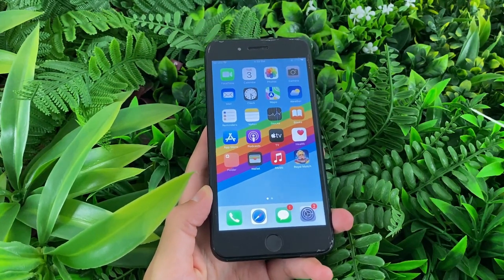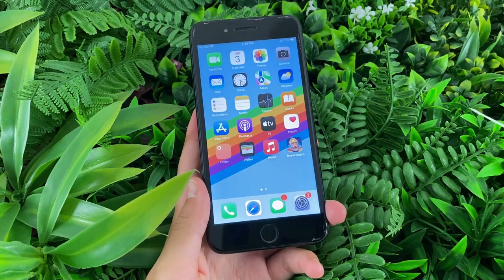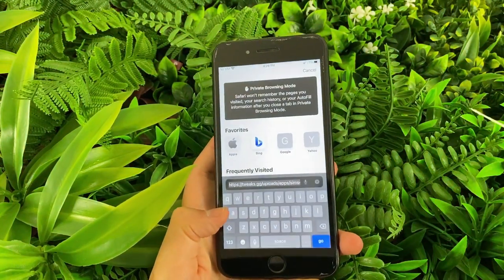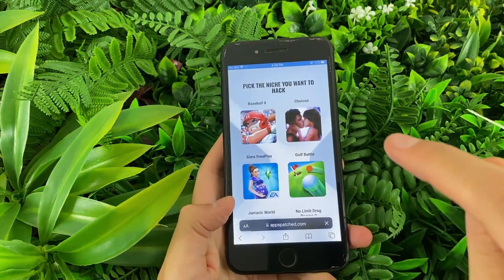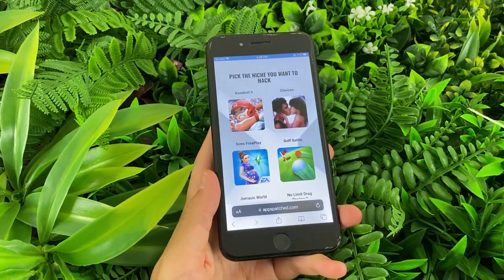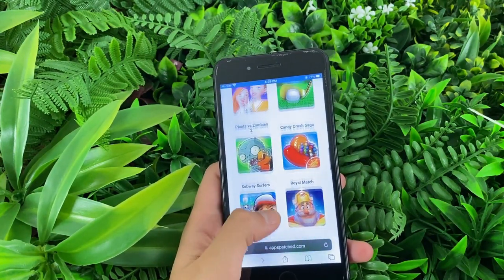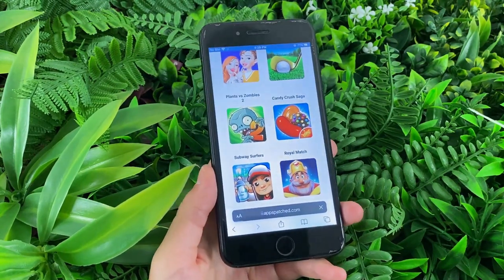The next step is to open our browsers and go to a certain website. You can use any browser that you're used to using. I'm using the Safari browser, as I always do. So let's go ahead and go to the website that I will show you right now. This is the website that we need to visit. Make sure you type this into your web browser to get to the website. There, we can see tons of different apps on it, and the one that we are interested in is this one right here, the Royal Match app.